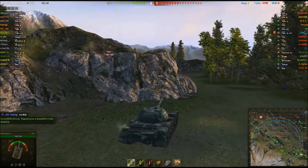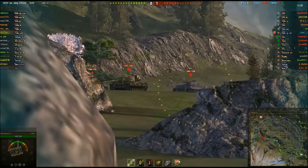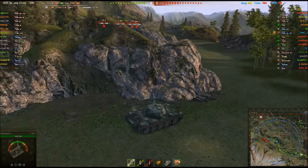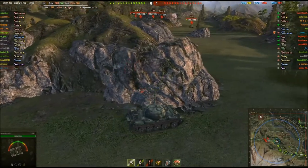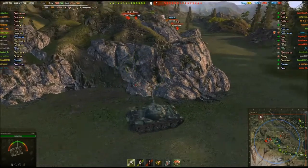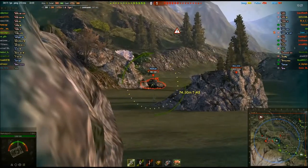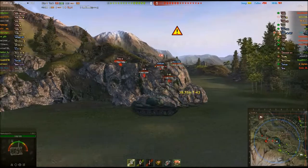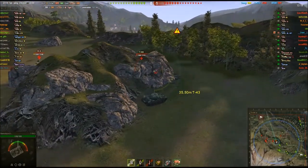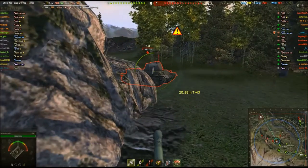I like to set up near this little rock, because it gives me a lot of protection from artillery and other things. I'll put a nice round into the side of that Tiger - it's 390 average damage for this tank. There's an I-6, and that's not a good tank to come across. Unfortunately we missed the shot on that Hellcat, otherwise we may have actually killed him.